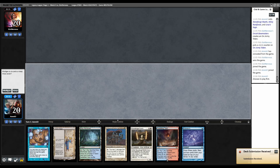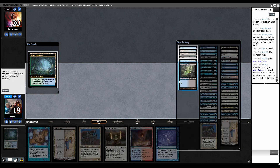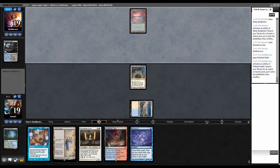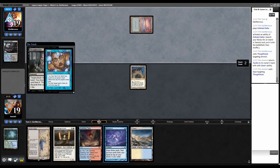Let's run it back. Turn one Nomad, turn two Stoneforge — that's good. Keep. Fetch, go get Tundra, play Nomad, over to them. Polluted Delta, fetch Underground Sea. Thoughtseize — I'll Daze that. Daze your Thoughtseize. Dazes resolved — I can Cabal Therapy them. But what am I even naming? Bowmasters — that's just random, I don't know what they have.